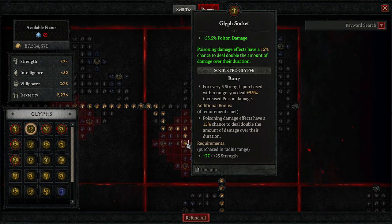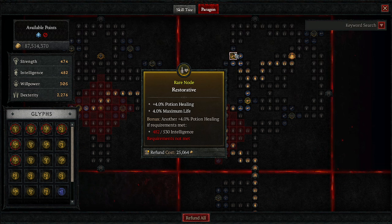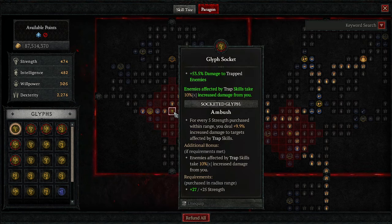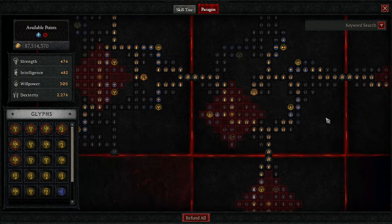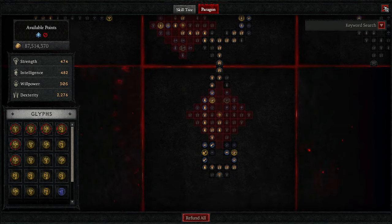This is how we're getting those 500 million ticks. Then we have some non-physical damage and max life. Note: I don't have enough intelligence to activate the other section here, and sometimes you just don't need those nodes — do you really need 4% more potion healing? Lastly, we run into the Deadly Ambush board to set up Ambush: more damage to targets affected by our trap skills, with Caltrops as our trap skill.